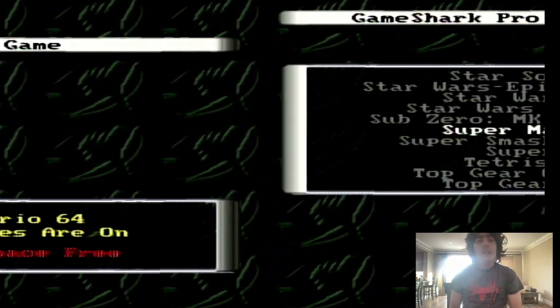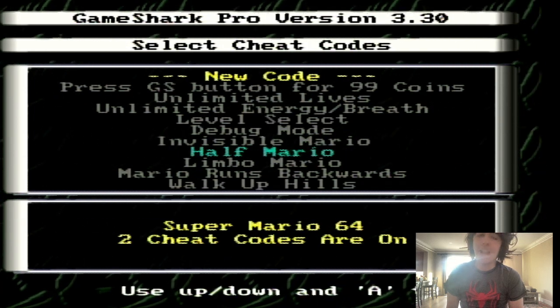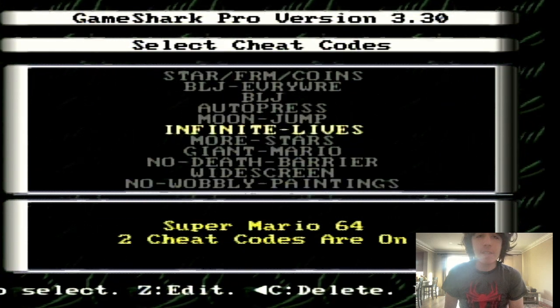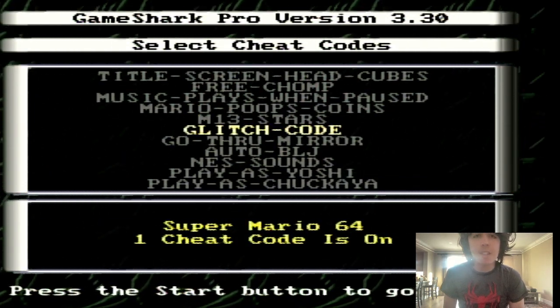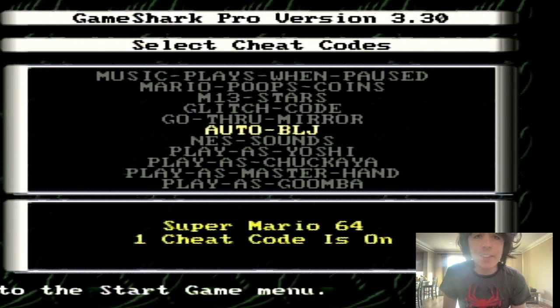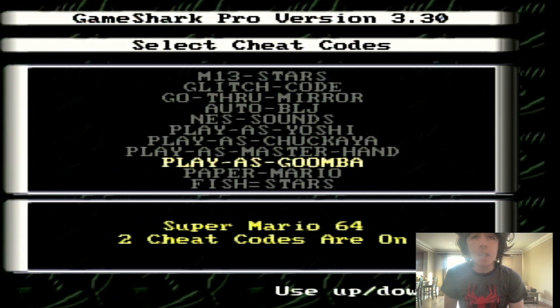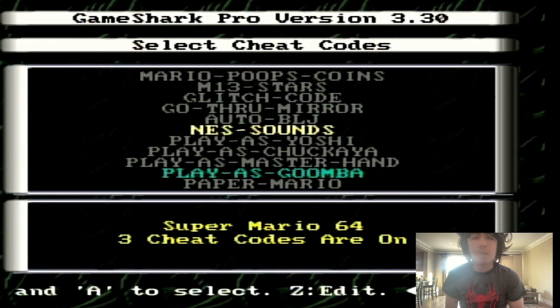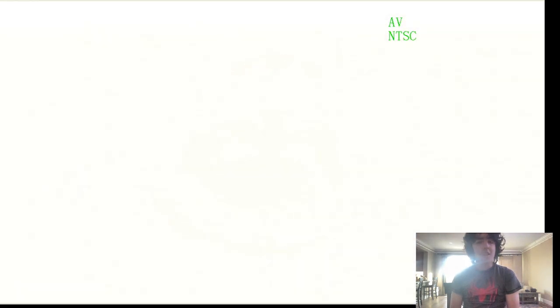Alrighty everybody. Today is kind of the finale, in a way, of GameShark videos in general. We're gonna be showing off a few codes that I didn't ever really do anything with. Let's start off with Play as a Goomba and Fish are Stars. I have Mario, I need to turn that off. So yeah, Super Mario 64 - the GameShark finale in a lot of ways.